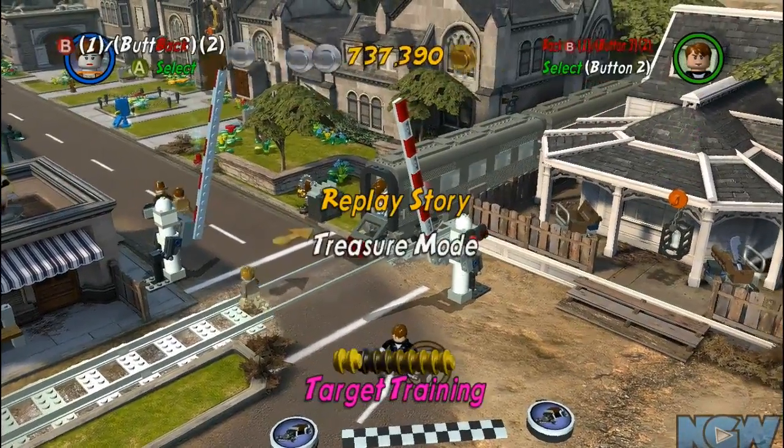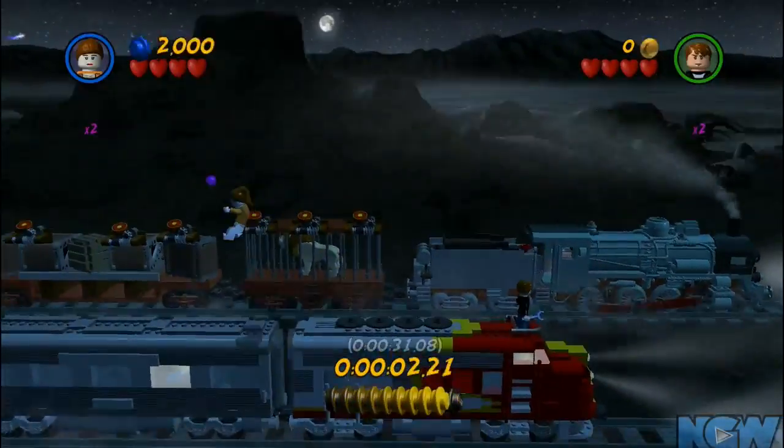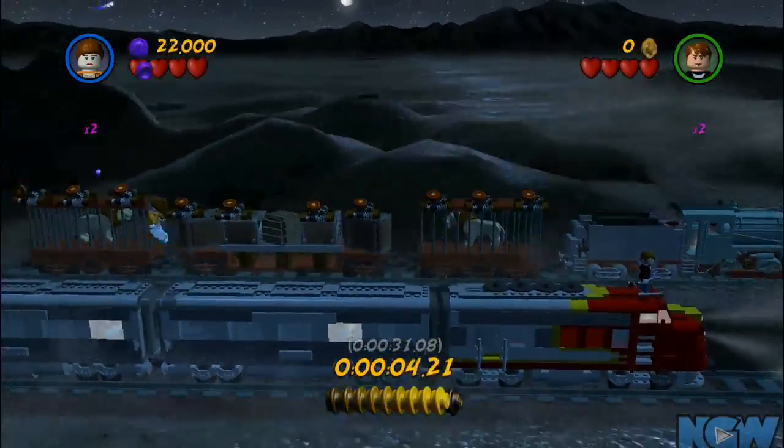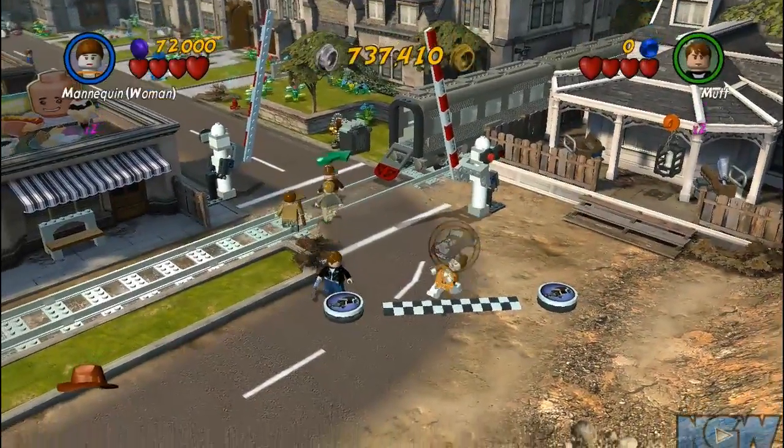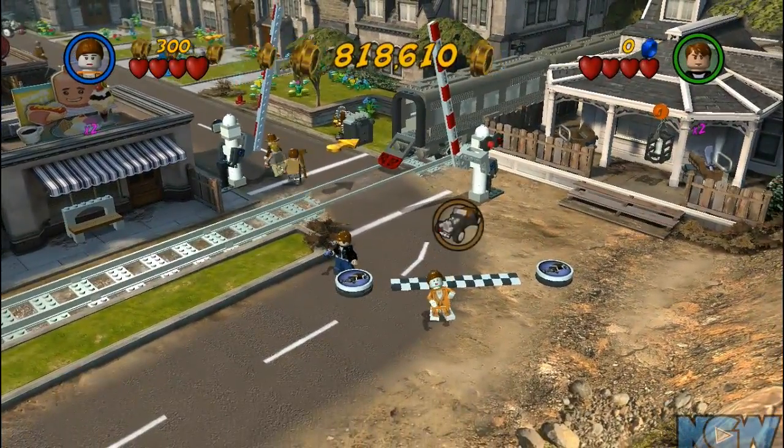Lego Indiana Jones 2 walkthrough easy studs. This is the train level and what you really need is a girl character. You can just keep jumping here and getting studs — as you can see, it's almost a hundred thousand studs without the stud multiplier. This is how we get the money for our multipliers.